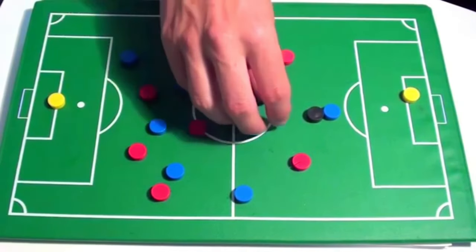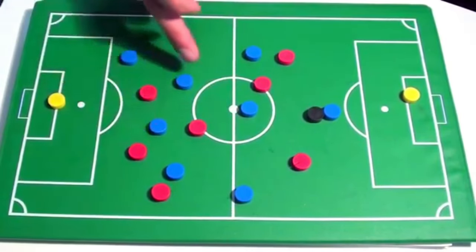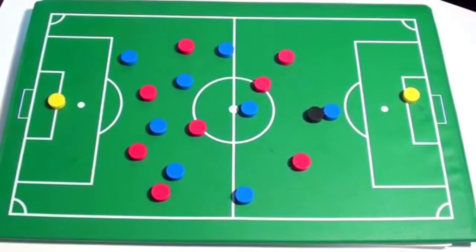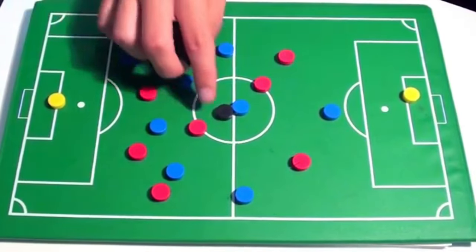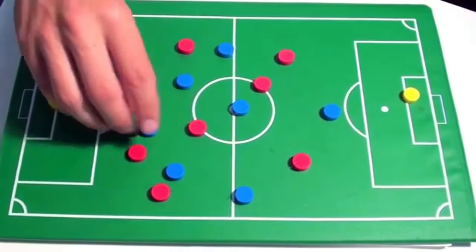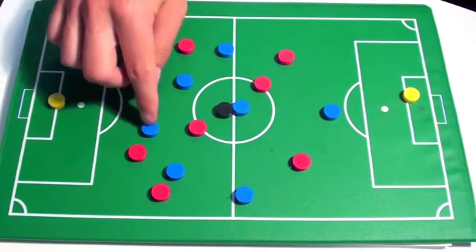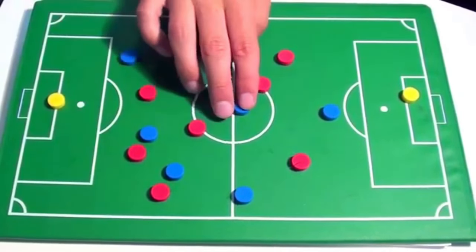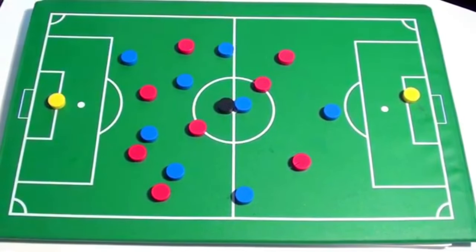If I'm receiving the ball as a central midfielder, I should already be checking over my shoulder, seeing where the open players are. I know someone's open here, someone's open here, someone's making a run there — because I'm looking over my shoulder. When you receive it, you should be half-turned, turned to go forward. Think about what is the most dangerous pass I could play right now, and can I get it there without forcing the play? I want to play forward, create goals, make things happen. If you're too scared to make those passes, you're never going to be that playmaker for your team.